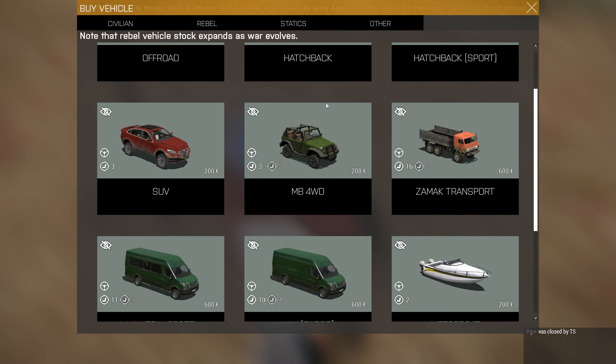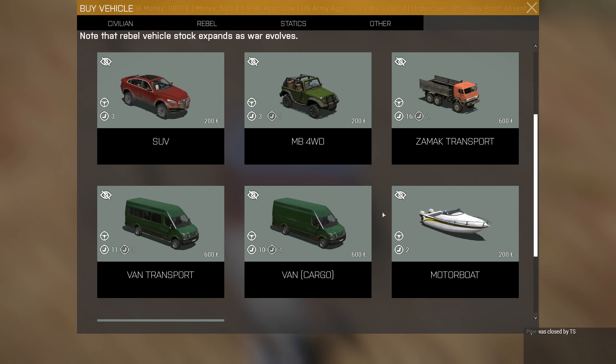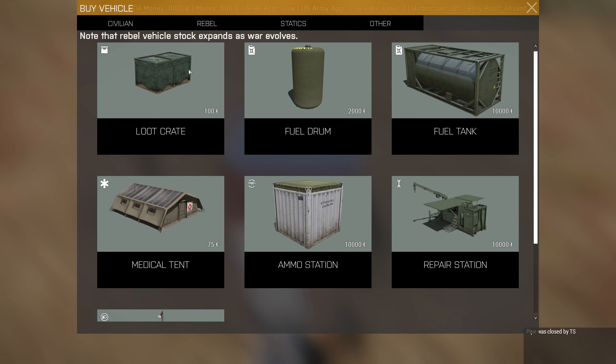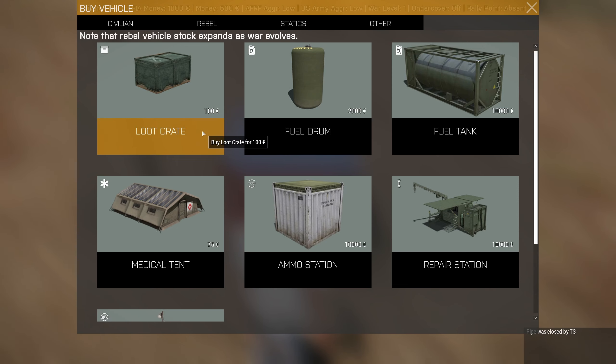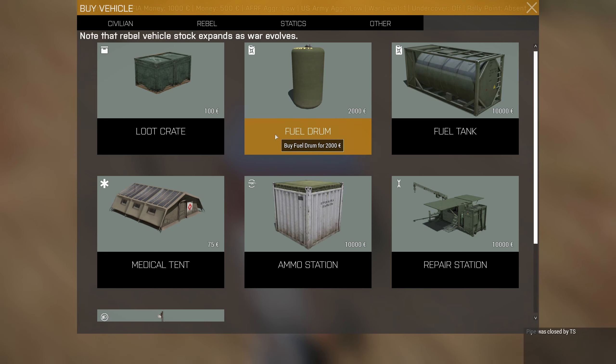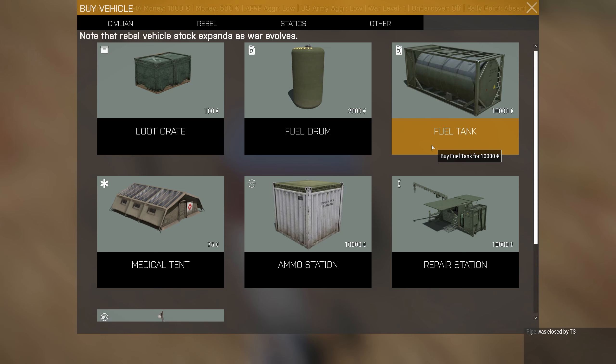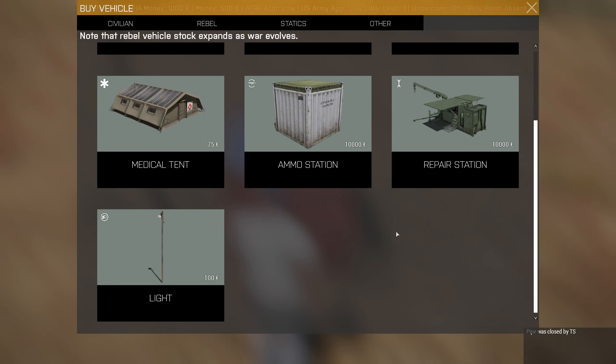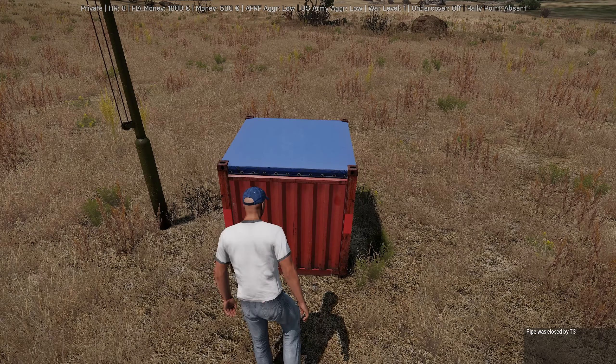At the start you have four tabs. The civilian tab — all civilian vehicles can go undercover, including boats, which is a new addition. The rebel vehicles tab — none of these can go independent. You can have statics but I don't have any yet. Under 'others' you have a loot crate to loot all bases with the click of a button, a fuel drum for refueling, a big fuel tank, a medical tent to heal up, an ammo station which costs 10,000, and a repair station.